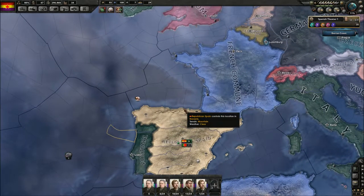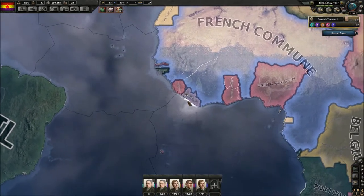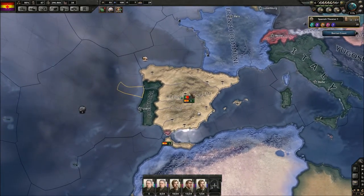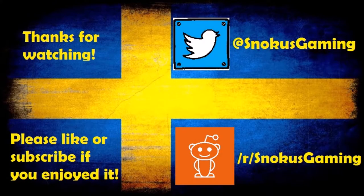I think this is actually a pretty good place to end the episode. We're gonna come back and see where we are after this. We won the Republic of Spain — we changed history, at least from how it was in the real world. And now we are actually out in the alternative timeline. Thanks for watching, hopefully I'll see you in the next episode where we will see where we are going from here. See you next time, bye.